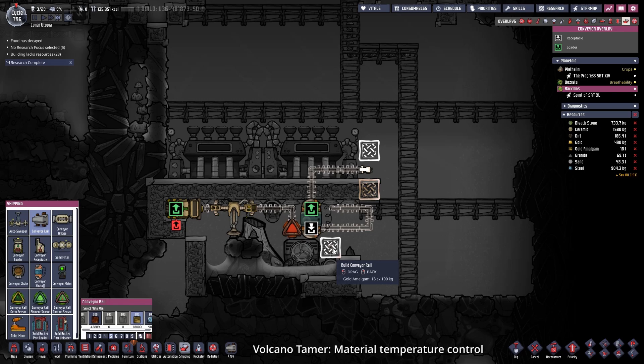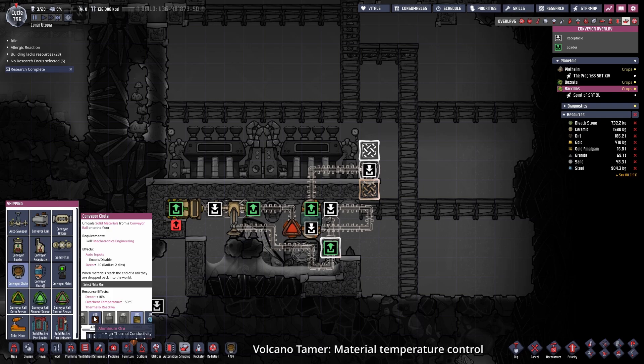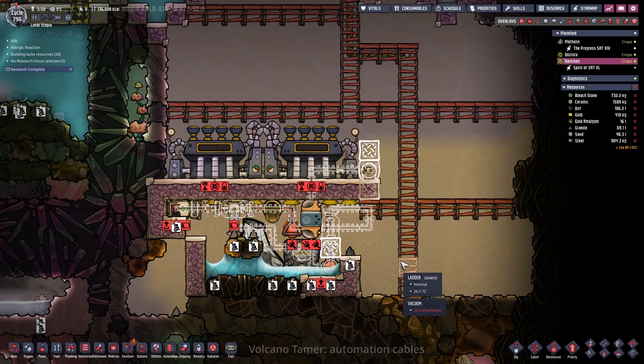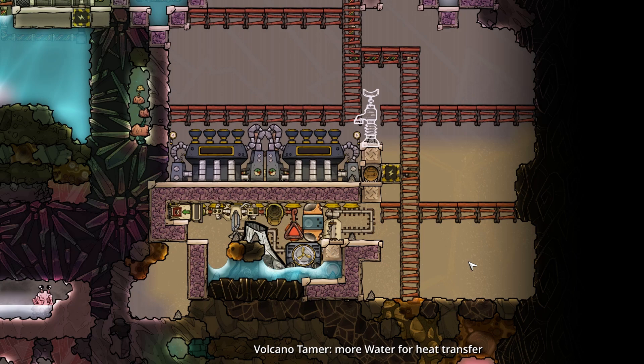In order for this to function properly, the conveyor rails need to make a closed loop. Sadly you can't really see it behind the autosweeper, but the conveyor loader was not connected to the loop until now. Now that we bridged it and gave it a direction, every material that will end up on the loop will cycle until it is cold enough. In the background I changed the bridges for a better material. Now we can give it a high priority and connect up the aquatuner to the sensor with the automation cable made out of iron. Same goes for the temperature sensor and the conveyor shutoff.